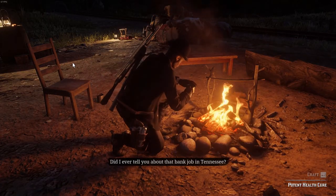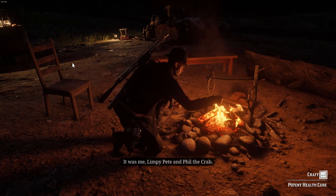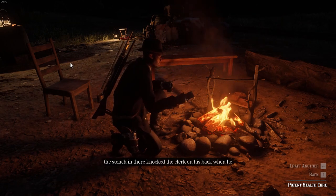So this week, if you craft an item at your campfire, you will receive the pink camp flag. Nothing really too exciting — it's really just a camp flag. So if you're interested in that one, just craft any item at your camp.